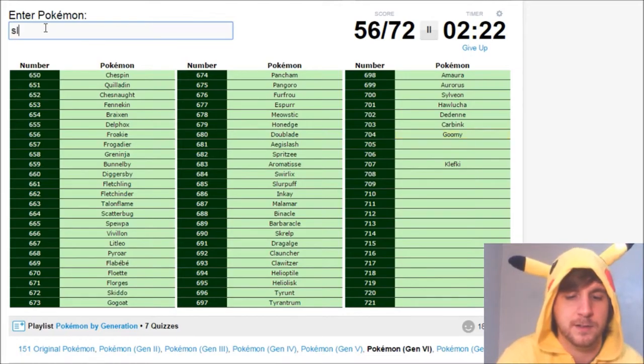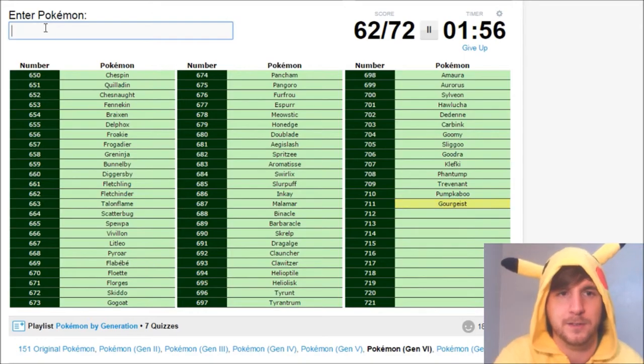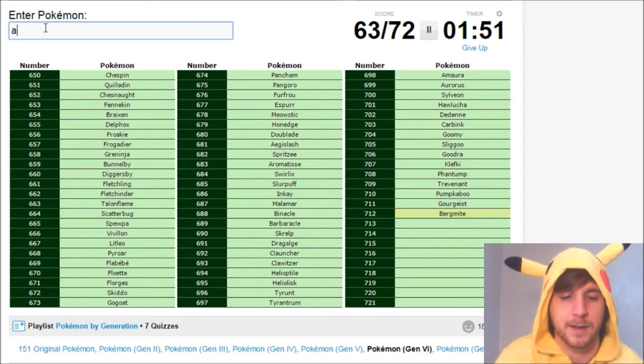Goomy, Sliggoo, and Goodra — who are, again, not bad, but probably the second most boring pseudo-legendary trio behind the Salamence trio. Then we have Phantump and Trevenant, Pumpkaboo and Gourgeist — no H's, I don't think. Yep. Bergmite and Avalugg. Noibat and Noivern.